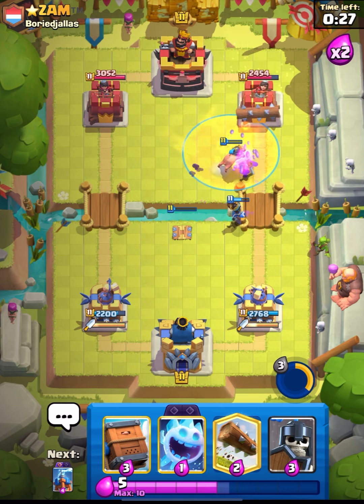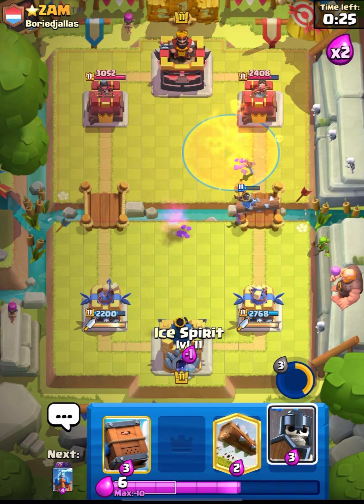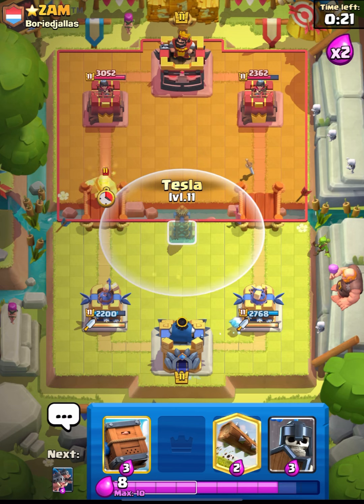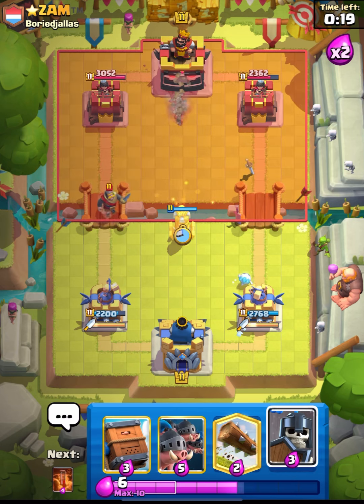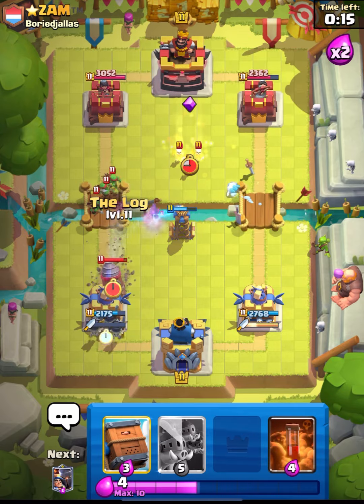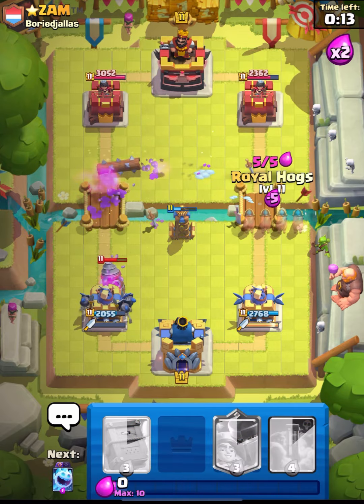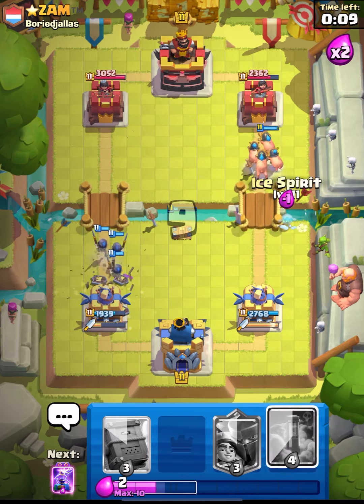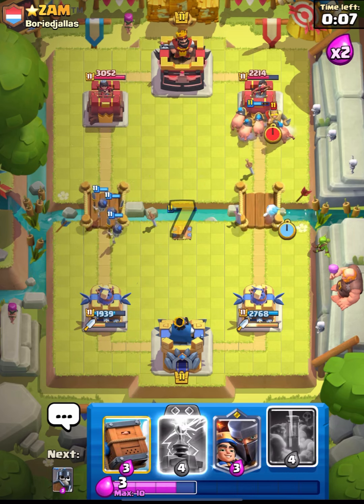I think our Hogs will manage to get some damage. That was a nice defense by him, I must admit. Let's place our Tesla - I think he will come in with his Drill, so we can log over here and get our Guards ready. Let's go in with our Hogs guys - he used his Tornado and Log, so now we can get a lot of damage.